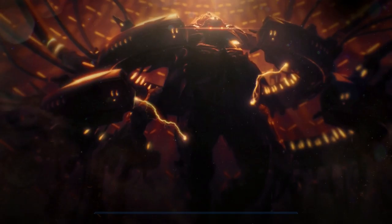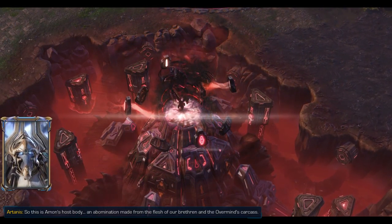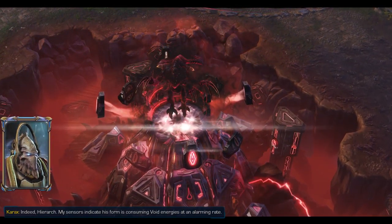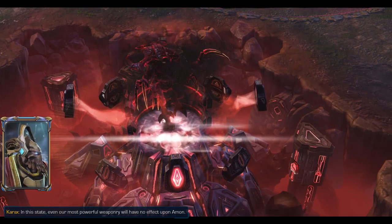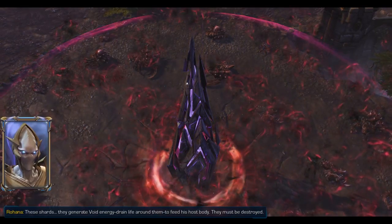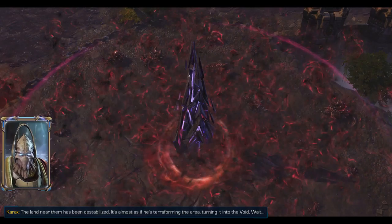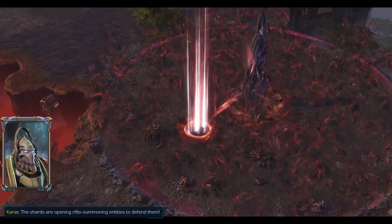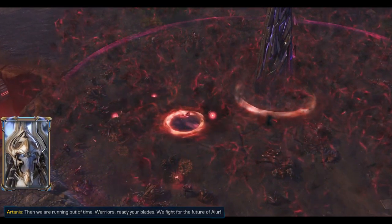'There is nothing left of you.' Artanis replies: 'You are wrong. We are finally free to become something more, and you will not stop us. Brace yourself for the full might of the firstborn.' The void shards must be destroyed if we hope to strike at Amon's host fully. Amon's host body is an abomination made from the flesh of our brethren and the Overmind's carcass. His form is consuming void energies at an alarming rate - even our most powerful weaponry will have no effect.